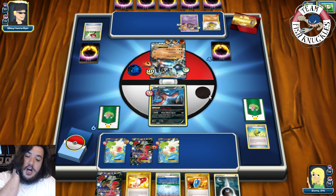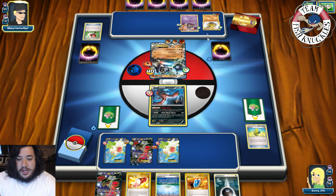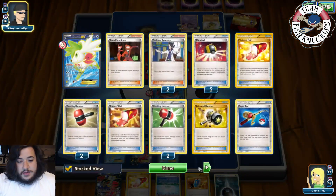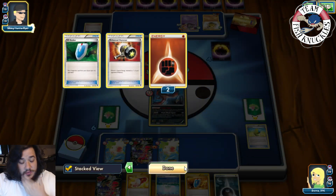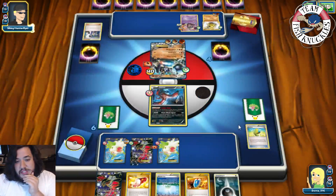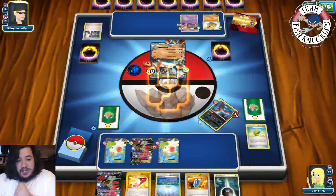Via Secret for a Sycamore, going to discard the hand and draw seven new cards. He discards a Fighting and a DCE — two Fighting and an Enhanced Hammer. So he plays two Enhanced Hammers, one Via Secret hasn't been played so far. Strong energy on that guy. There's a Land's Wrath for the knockout — it'll do 130 damage. Alright, so we're going to send in the Evital.